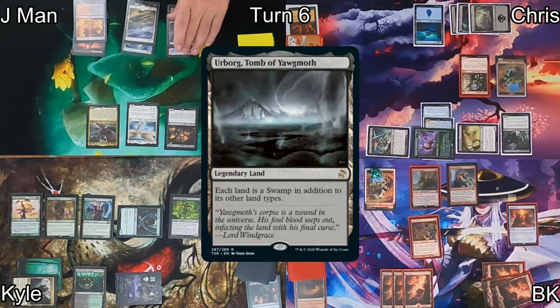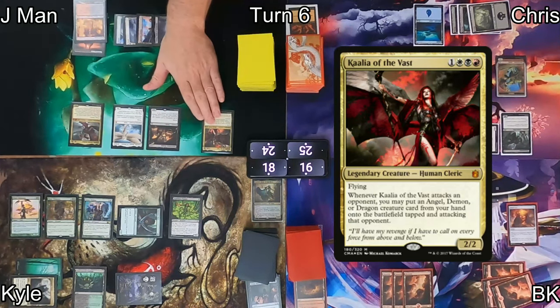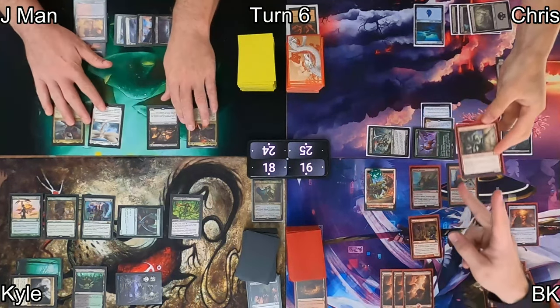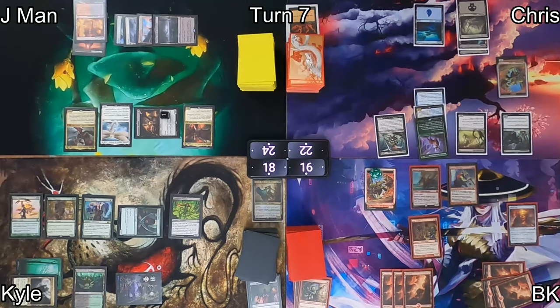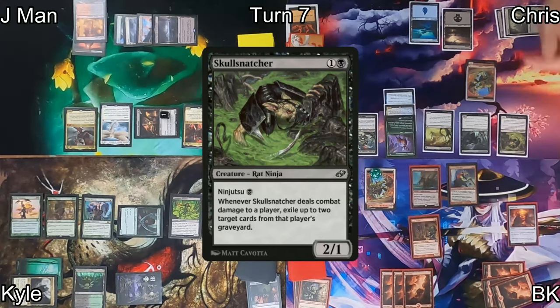When Jayman draws I also draw off Mind's Eye. He drops Urborg Tomb of Yawgmoth as his land, then casts his commander Kalia of the Vast. At combat, Desecration Demon triggers — Chris sacrifices my Goblin Instigator to tap it down. Jayman attacks Chris with Kalia Zenith Seeker. Meanwhile, a full rip Skull Snatcher hits Chris's board, letting him exile things from graveyards when it deals combat damage.